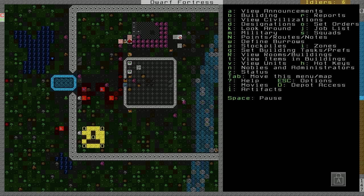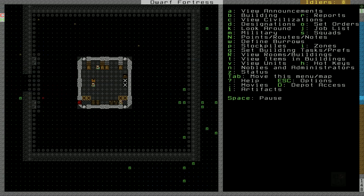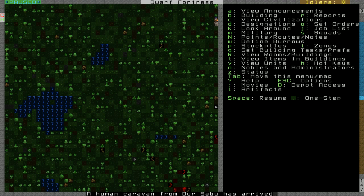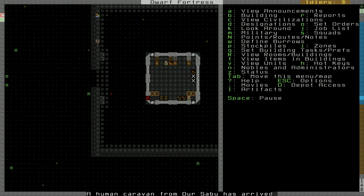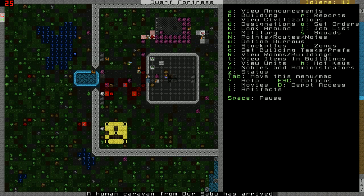Alright, I'm back, all done. I'll scroll up and show you what I've been up to. Look at all that — fortifications, extra flooring on the backside of the walls. And it looks like we also have a caravan from Der Sabu. So our dwarves are going to be really busy building this wall, the fortifications, the floors — getting everything ready.